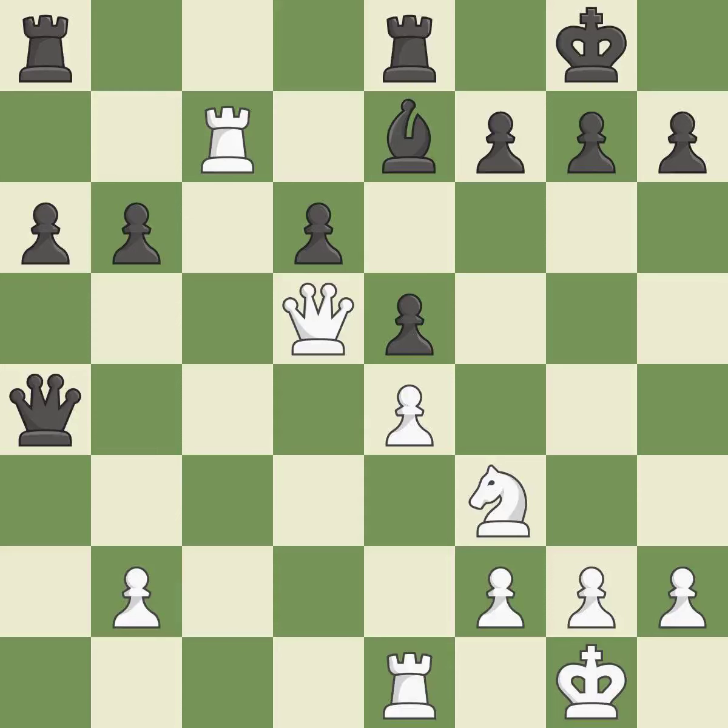This activates a rook by getting it to the 7th rank and also restricts the opponent's king. This is the only move that works. This threatens to win a bishop — a great move. This challenges the opposing rook for control of the open file. This is the only good move — a great move. The best choice is this one; it is ideal and the only move that works.